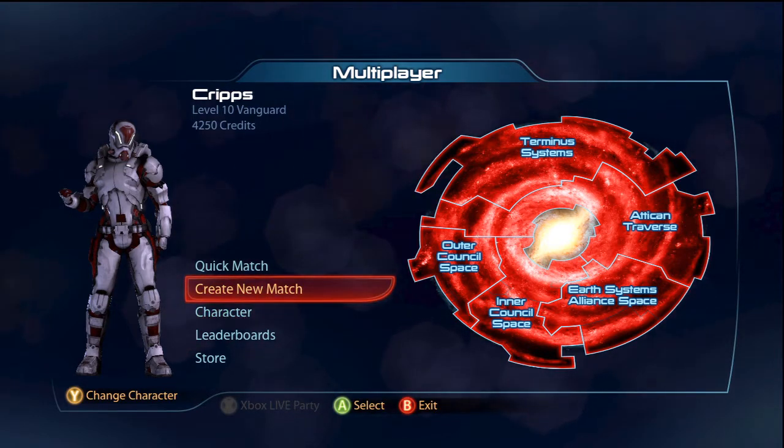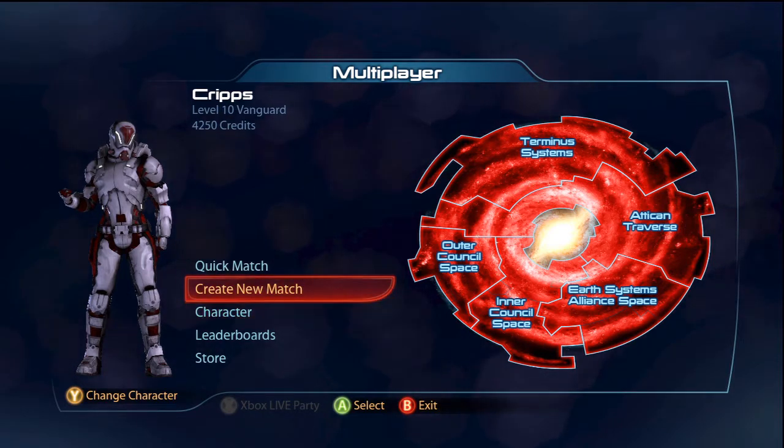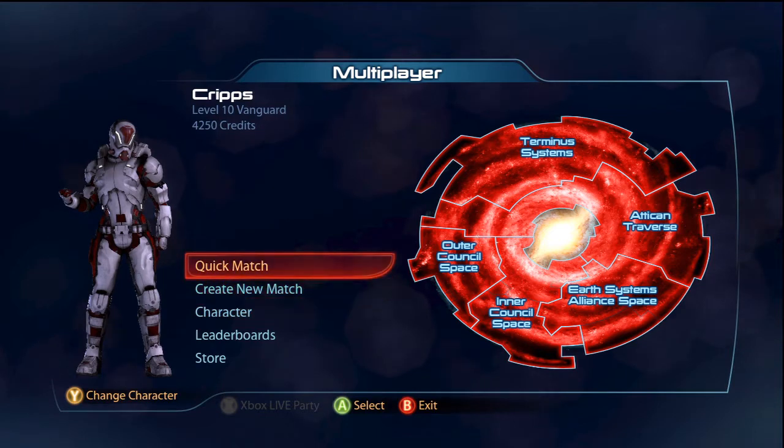Keep your barrier recharging constantly. Four and a half seconds for basically full shields again — it's really good. So we're just going to go into a quick match.